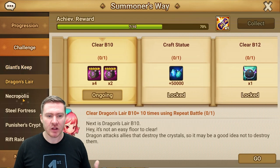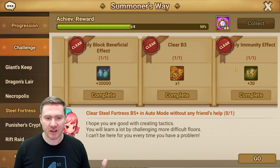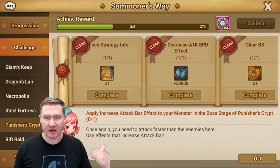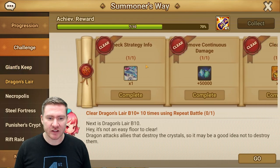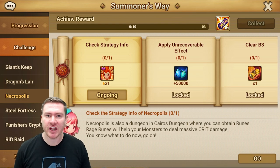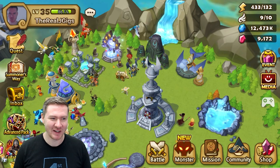Come in here and check all these progression missions as well. There are really easy ways to get really good champs just by checking strategy info in all the dungeons — it's going to give you a champ that's usable in that dungeon. Giant's Keep, you get Shannon who is amazing. Dragon Dungeon, you get Lulu who is also amazing. Necro, you get Colleen. So come in here, check all these, and make sure you're staying on top of them.